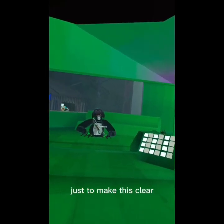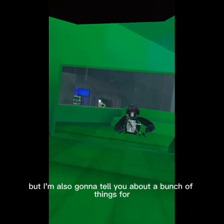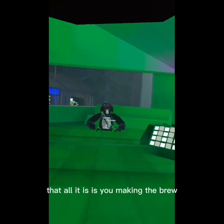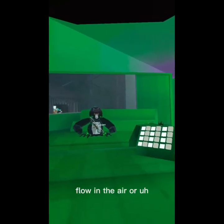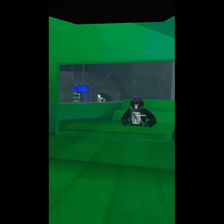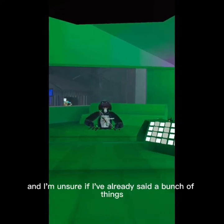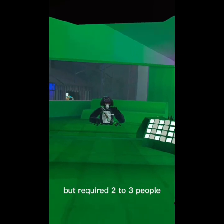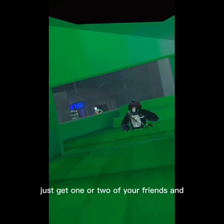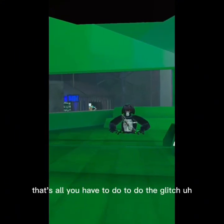Hello everyone. Just to make this clear, I only added this for the 8 minutes that I need, but I'm also going to tell you about a bunch of other things for the glitch. All it is, is you making the brew - brewing the potion that allows you to float in the air or fall slower. I'm going to show you how to do that. It requires 2 to 3 people and it has to be on infection in a private server, of course. Just get one or two of your friends, and that's it - that's all you have to do to do the glitch.